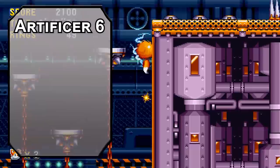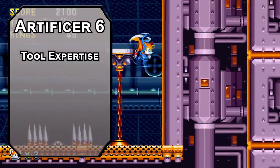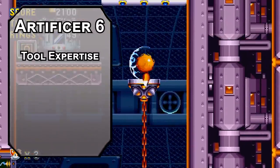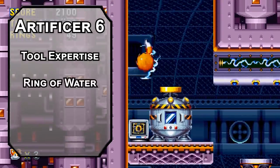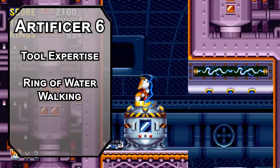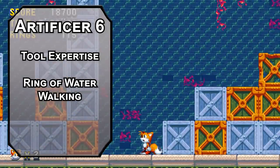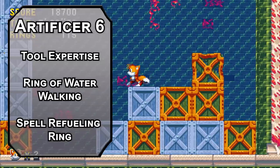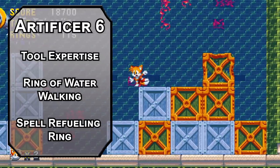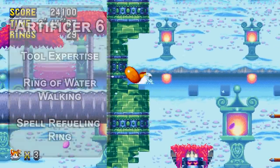6th level Artificers get Tool Expertise, doubling your proficiency bonus with tools you're proficient with — that's Tinkerer's, Thieve's, Smith's, and another of your choice. Maybe Calligraphy to have more power than the Chaos Emeralds? Just a suggestion. For infusions at this level, Ring of Water Walking lets you move across water without falling in, probably because you're just running so fast. Spell Refueling Ring lets you recover a spell slot of 3rd level or lower once per day — 3rd level spells are gonna be very important to you, so you'll probably use this every time you can.